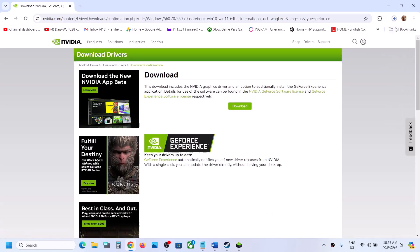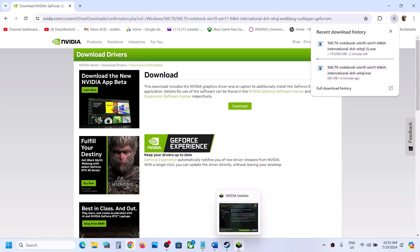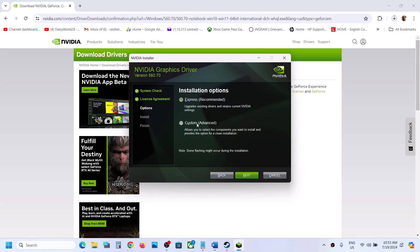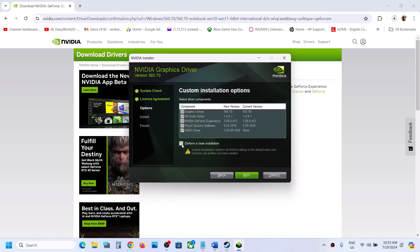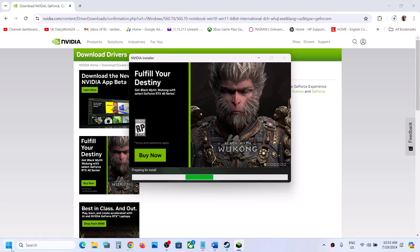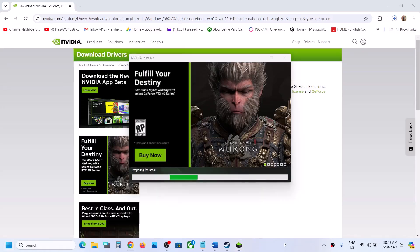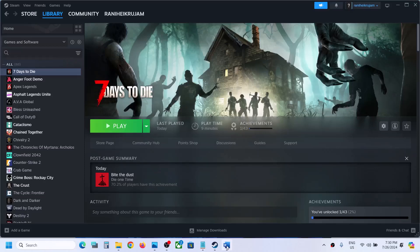Once the download is complete, run the EXE file. Click Agree and Continue, put a check on Custom, click Next, then put a check on 'Perform a Clean Installation.' Make sure that option is checked, then click Next and let the installation complete. After the installation, restart your computer and then launch the game to check.